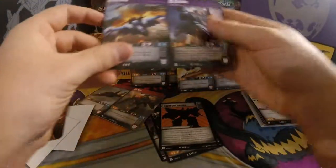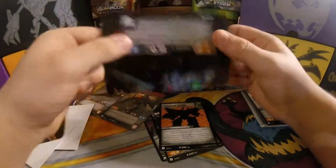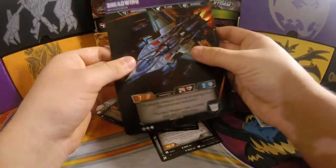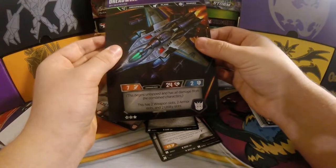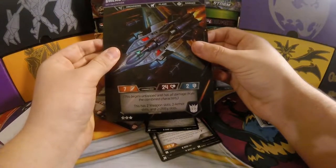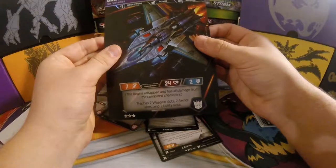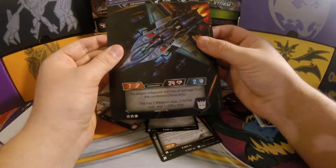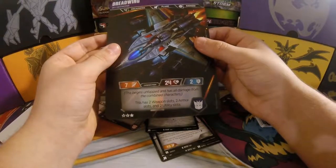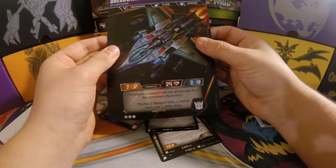Okay, let me look at Dreadwind real quick. Pierce 2 in alt mode, and then bot mode basically lets you discard three cards and combine. Oh my gosh, this is phenomenal! This begins untapped and has all the damage of the combined characters. It has two weapon slots, two armor slots, and two utilities. I am shaking, I'm so happy. This is the first full combiner we have. I've been freaking out about this card ever since it was announced. That looks so good.